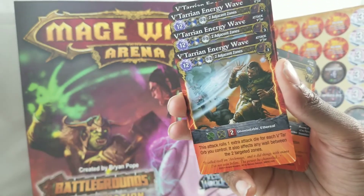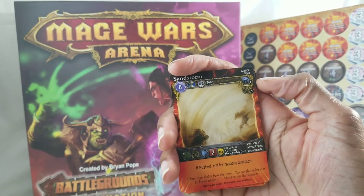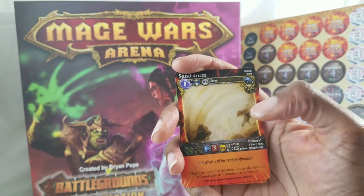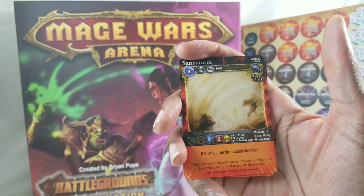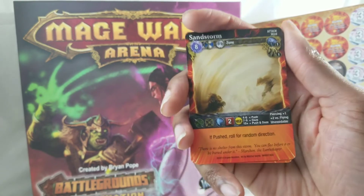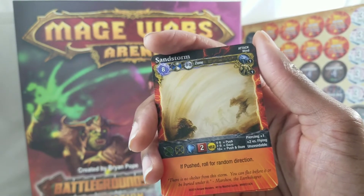My partner Cody loves to put up walls — I'd love to hit him with a Batarian Energy Wave and knock down all those walls. Sandstorm — eight mana, full turn action, zero to two zones. Hits every square around it. Two dice plus the yellow d12. Four to six push, seven to nine daze, ten plus push and daze. Piercing plus one, plus two versus flying, unavoidable. If pushed, roll for random direction.